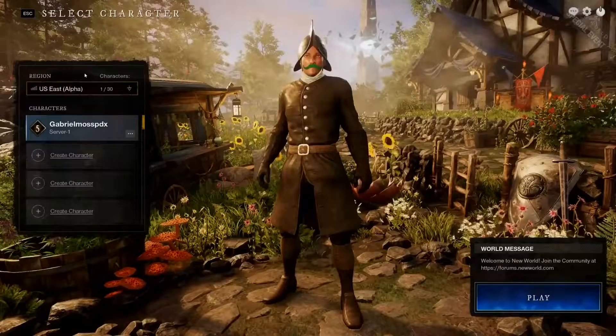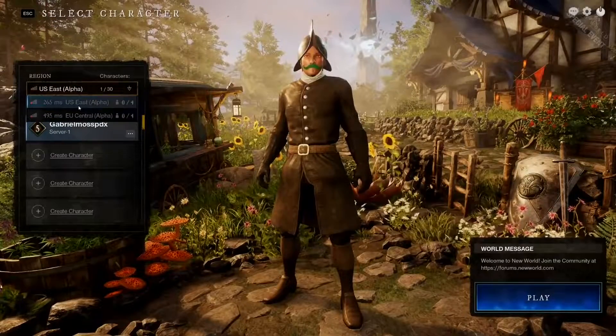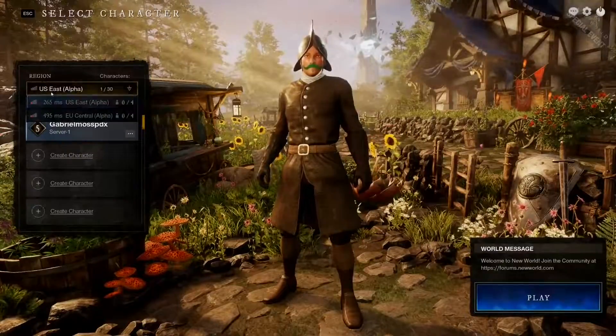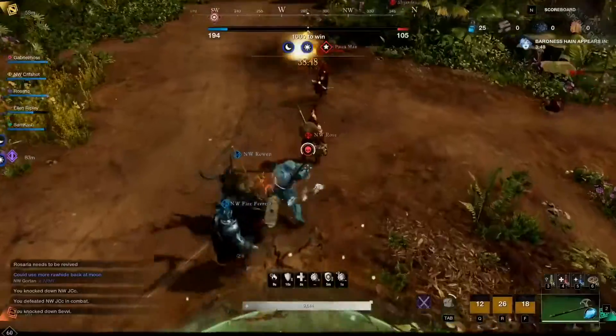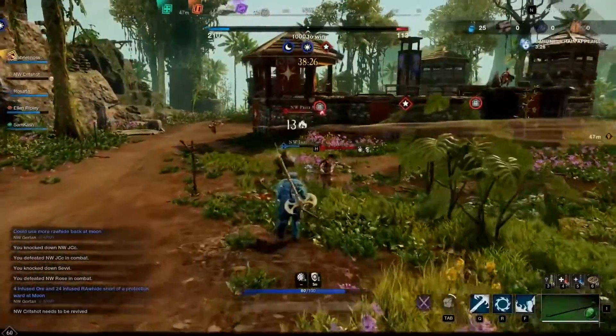But much like last time, I had a weak connection to Amazon Games' test server, which is located on the East Coast and often averaged about 200 to 300 milliseconds of ping. And despite that fact, I still managed to have a smooth enough connection to play for five hours without too many issues. Besides a few crashes and some sticky combat when the lag spiked, New World still managed to remain coherent overall.